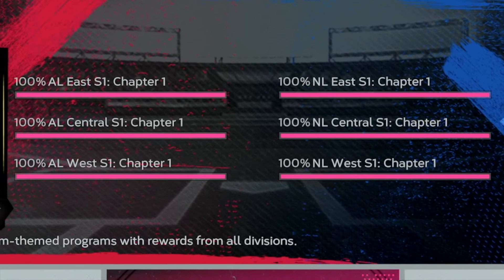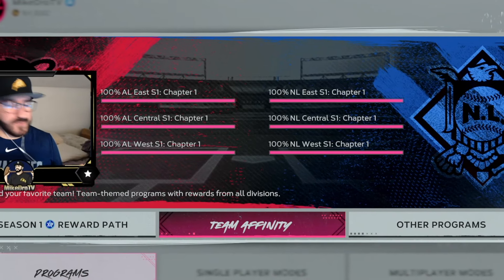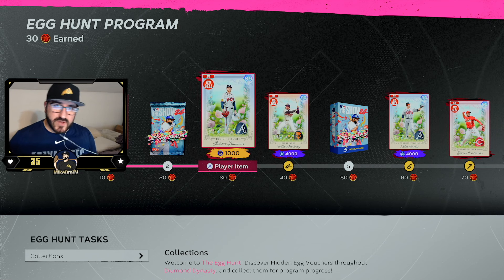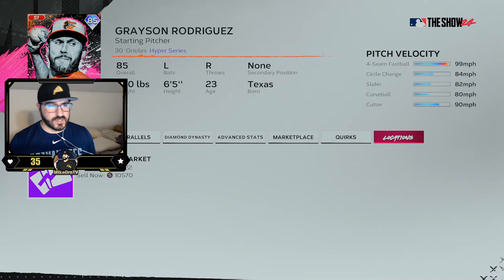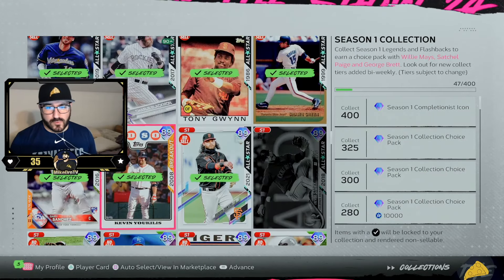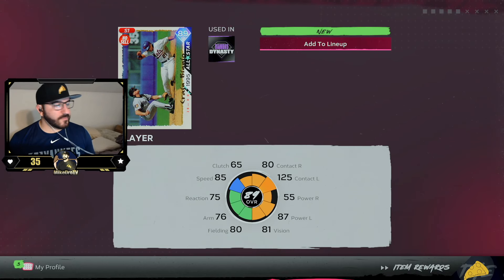We finally finished Team Affinity chapter one - we've worked a metric ton and I've been behind the ball, but we got it done. With that we've unlocked some cool stuff, we got three Easter eggs so far and we need to get that done soon. We're going to the season collections to get Craig Biggio. I don't think I bought a single one of these - just Gracie Rodriguez. We can probably do without the 10k but we'll see, his price might go up. There you go, Craig Biggio is ours.